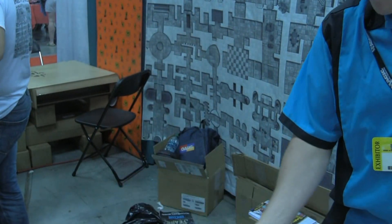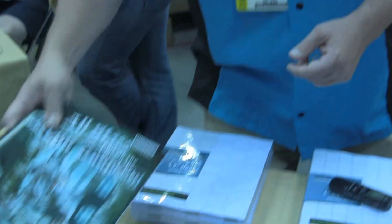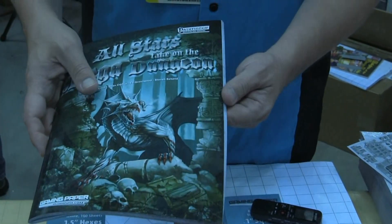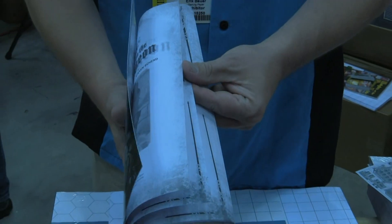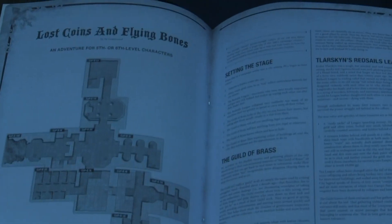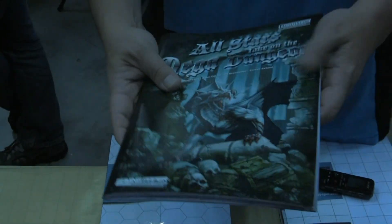That is the Mega Dungeon. I can give you an example of what someone has done with this. We had Monty Cook, Brian Cortijo, Ed Greenwood, and Stephen Chand each write a shorter adventure using the Mega Dungeon and laying it out how they chose. For instance, Monty laid it out like this and wrote an adventure, and then Ed Greenwood laid it out this way and made his own adventure. Really, the possibilities are endless, and that's the All-Stars take on the Mega Dungeon.